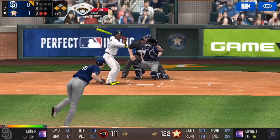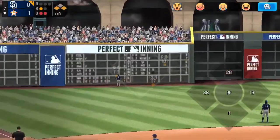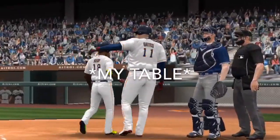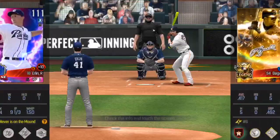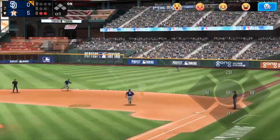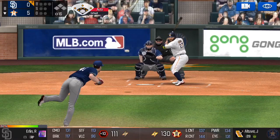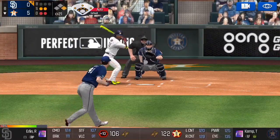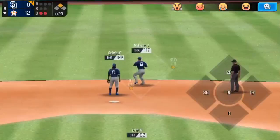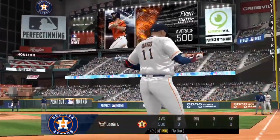It's just an overall yikes. Tony Kemp fouls one — come on Erlin, get us out of this jam. This is going to be a hard knock life for us. I think I'm about ready to call this a scam.